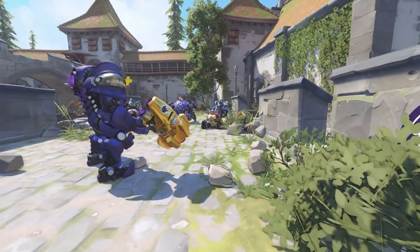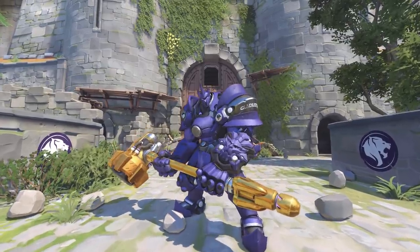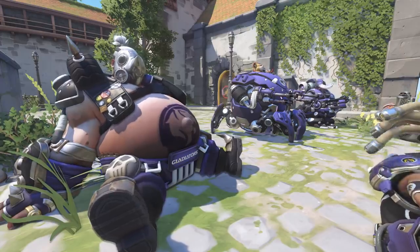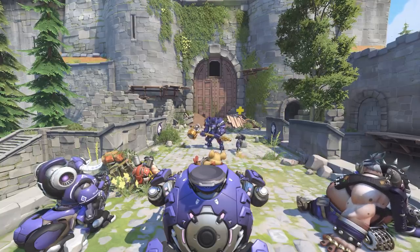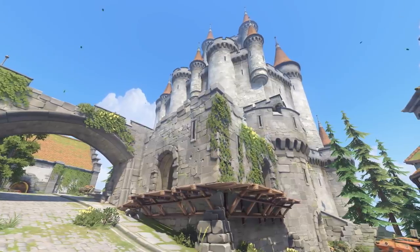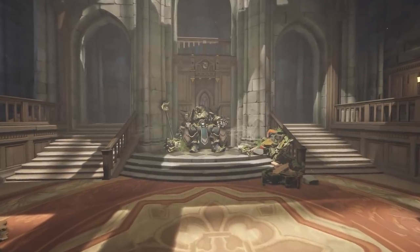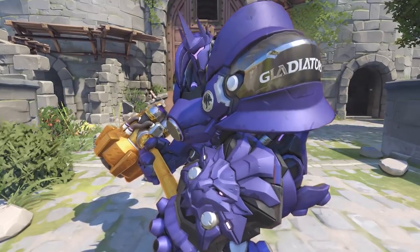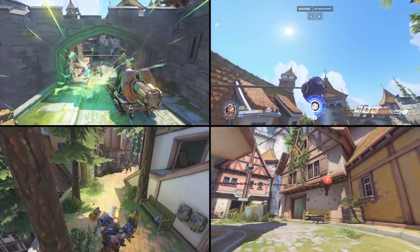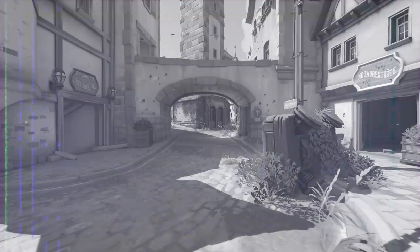Gladiators, welcome back to Tank Drills. It's been a while since our last lesson on King's Row, and I trust that you've all become the pros that I expect you to be. If not, well, you can leave right now and go watch that lesson. Get hyped! Today we're on Eichenwald, a beautiful map and home of the greatest hero of them all — that's Reinhardt, in case you didn't know. Get your shield together. There are so many tips and tricks on Eichenwald, and today we're going to learn four of them. So shut up, listen up, and suit up, Gladiator. We're going on one hell of a ride.